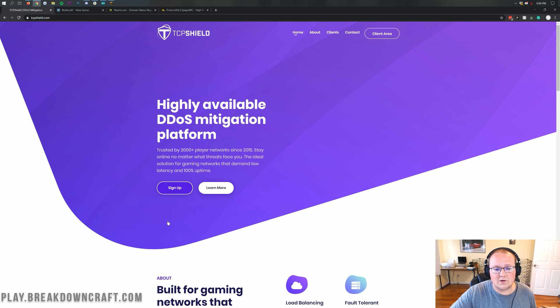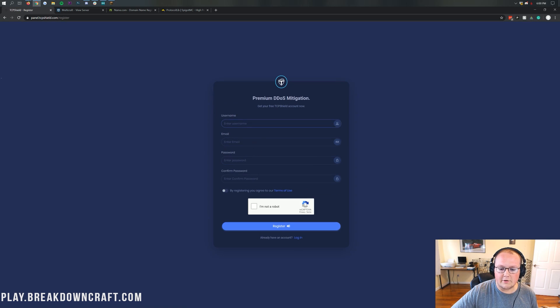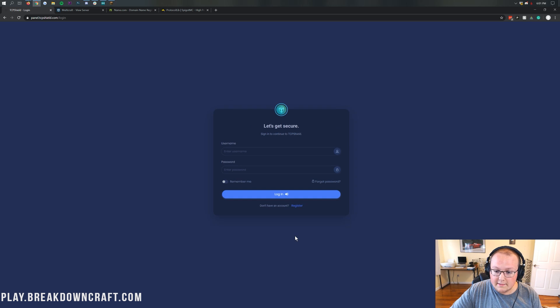So let's go ahead and get this started. First, you want to click on the sign up button, then click on register. Enter your username, your email, your password, all of that stuff. Confirm the registration, click I am not a robot and do the captcha, then click register. You'll have to confirm your email, so go to your email where you'll have an email from TCP Shield. Confirm it there, and then finally you can log in.